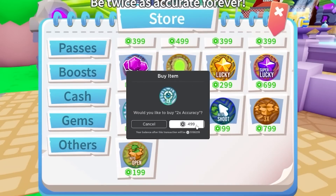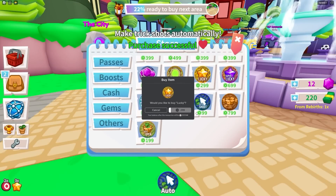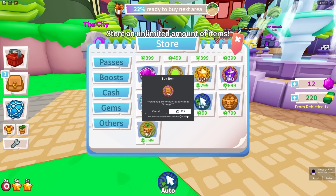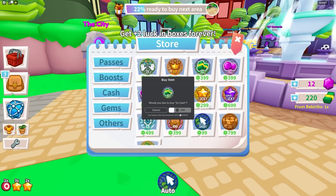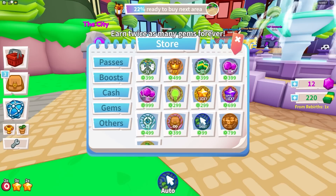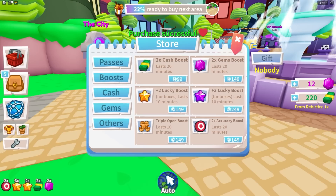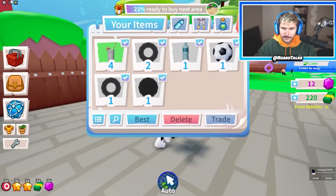Twice as accurate forever sounds good — I'm going to buy that. Then we've got super lucky — if I'm going to be buying stuff, I've got to be super lucky. We should get the lucky pass as well. Infinite item storage is helpful too, especially because we have double. VIP times two money and times two cash — that's going to make things nicer. There we go — times two cash and times two gems.